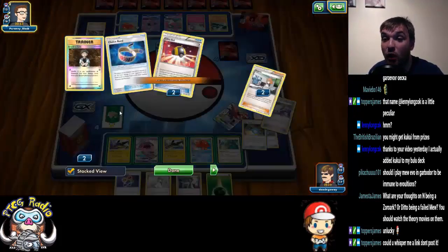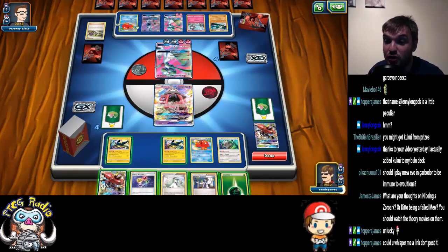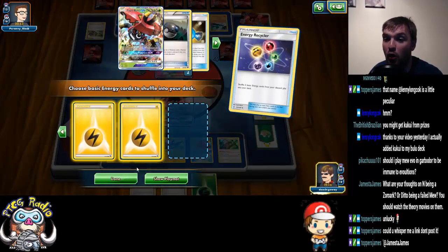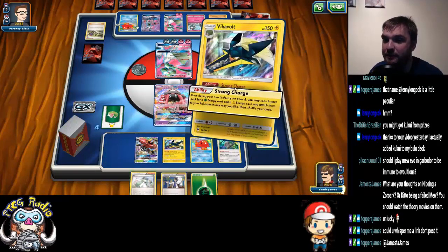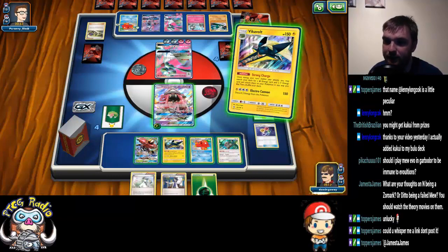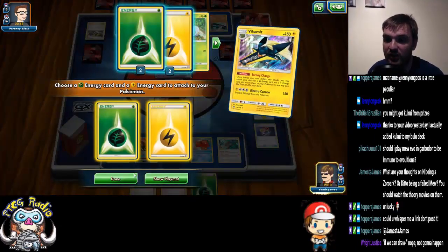If we can draw a Choice Band, ladies and gentlemen, we can get the KO with Tapu Lele here. It's going to take a lot of energy, but we've got a lot of energy. First things first, let's play an Energy Recycler and get all of this energy back. Then we're going to Strong Charge onto Lele.